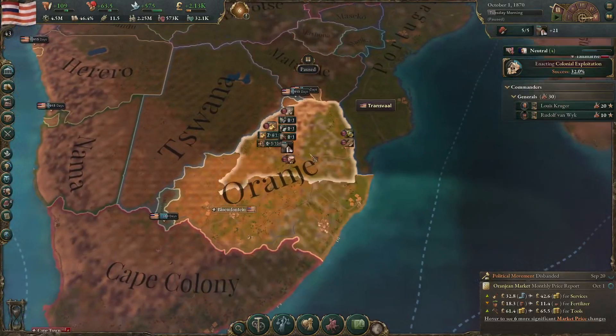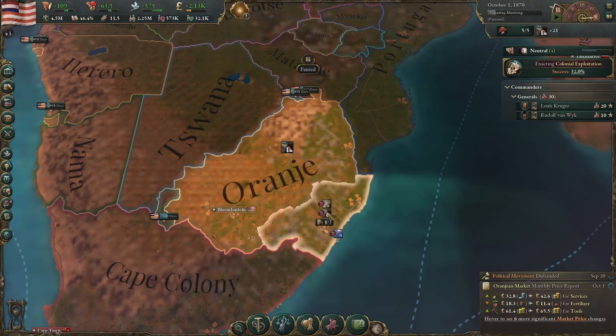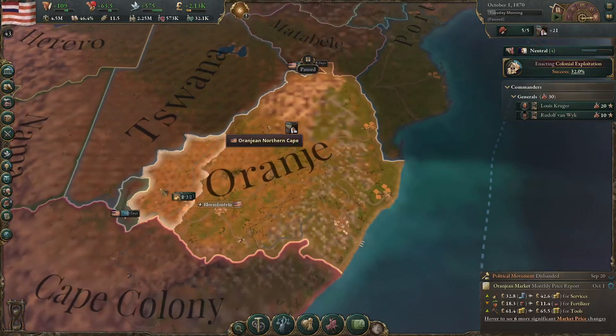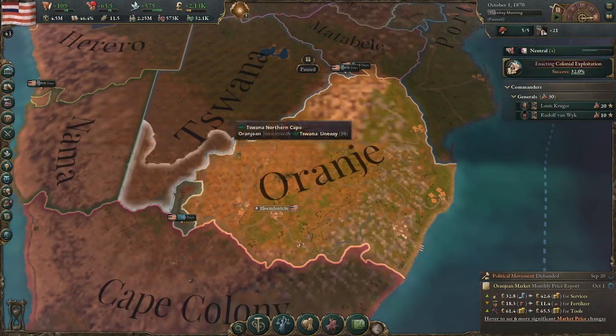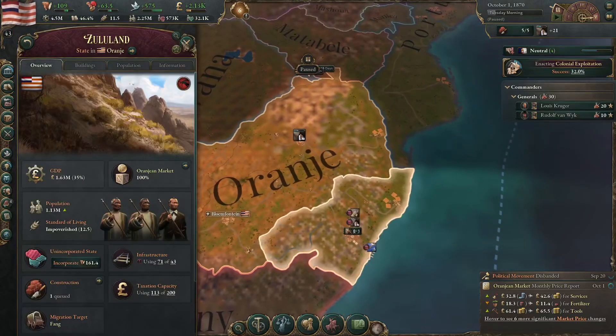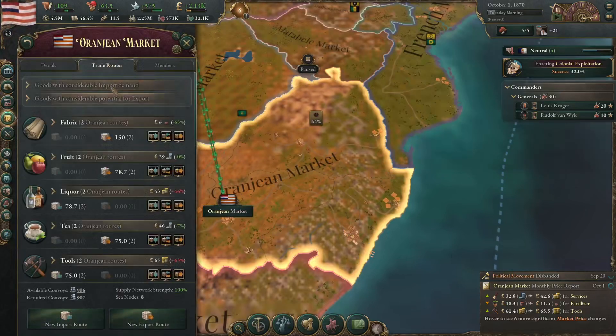We started off here, of course. We took over Transvaal in a war after beefing up our own military through using gold mines to fund barracks. Eventually we started colonising — there is a colonisable area down here and this one here. They have expanded quite a bit. We also took over all of that one in its entirety, and then later on we did take over Zululand so we had a port to get into global trade, which we have been doing pretty well with so far.